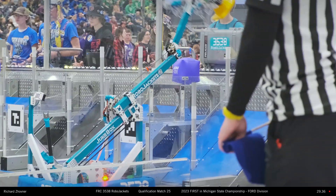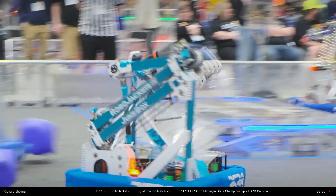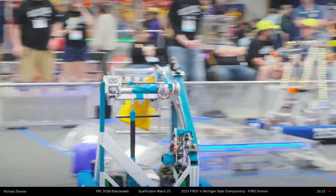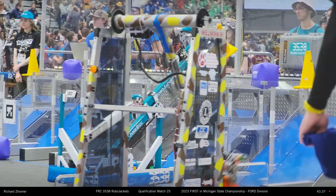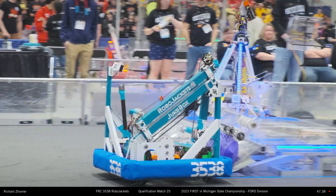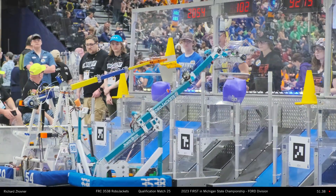Blue Alliance trying to quickly counter that. Tech Bikes have a huge piece stuck in their claw. They're trying to get that done as the Robo Jackets score. They quickly reload at that blue substation. They've got a little cone up again — that's a link, five points on the move. Metal Muscle scores again on the red side. Red Alliance has two links.